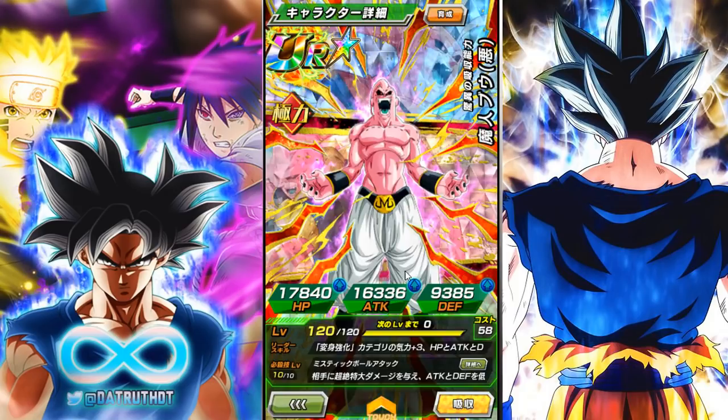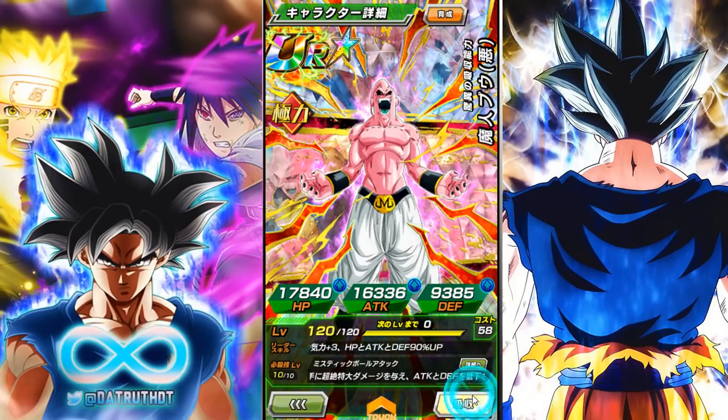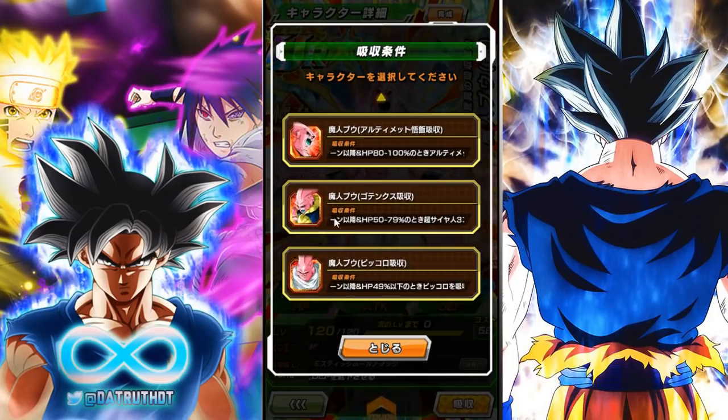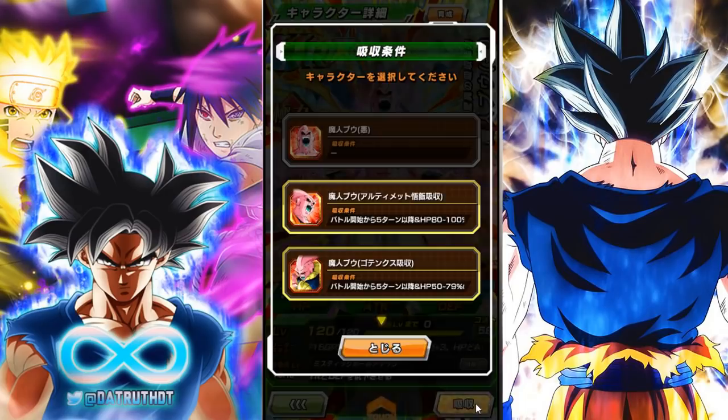Super Boo is coming tonight on Global Dokkan. He's a pretty strong unit - he's pretty good. After five turns he'll transform into either Ultimate Gohan Boo, Gotenks Boo, or Piccolo Boo. Really this video is going to be about which of those transformations is the best.